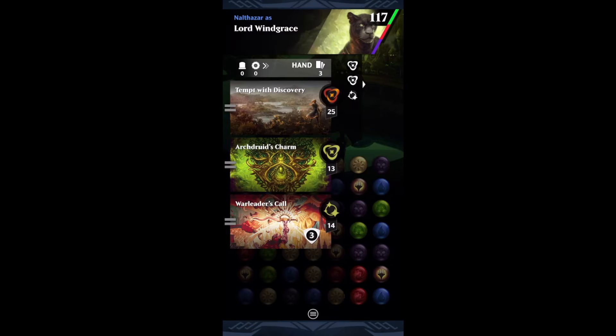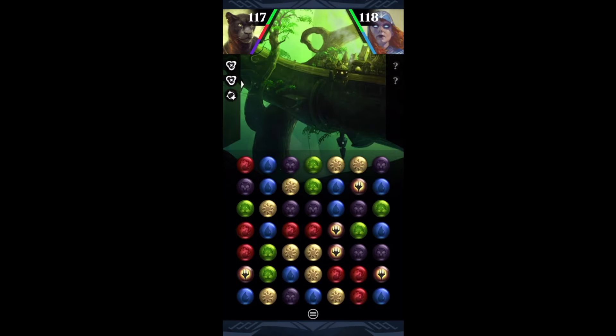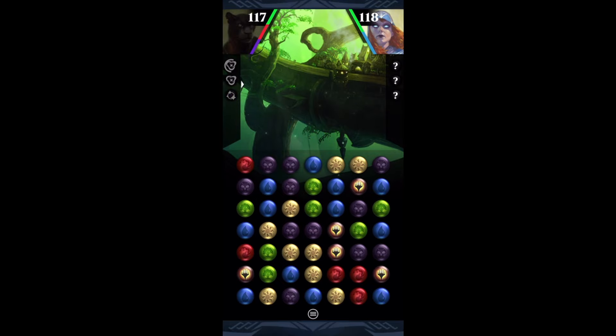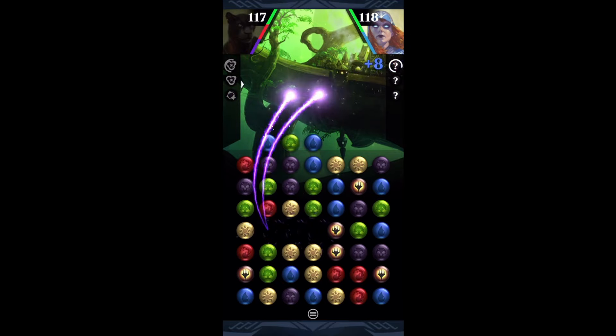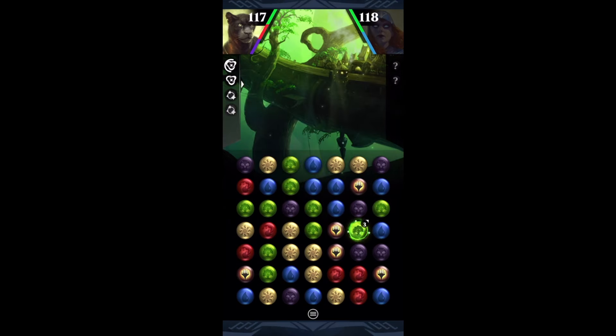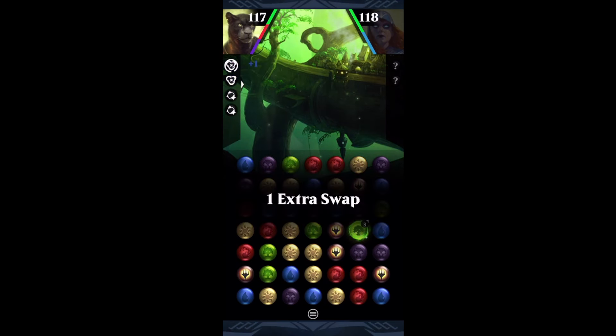Let's see what the kitty has in store for game one. A first turn Tempt with Discovery is always a big win, so we're definitely going to go for that first. I dislike the idea of taking a red match that's going to get rid of a black match, but it could cascade — and it does, which is great. My opponent gets a better cascade than I got, but they do give me a five match, and I will always take a five match in my colors.